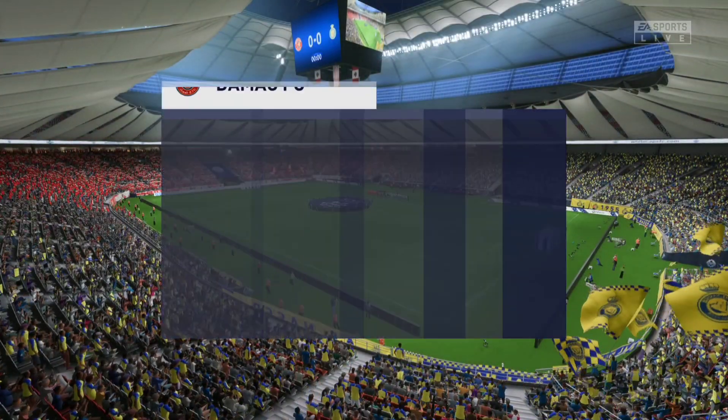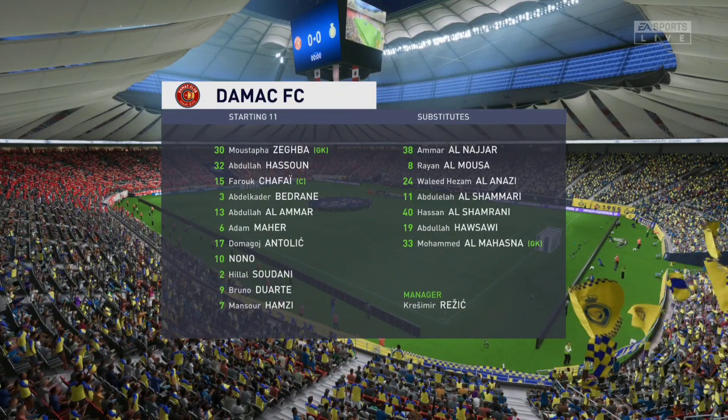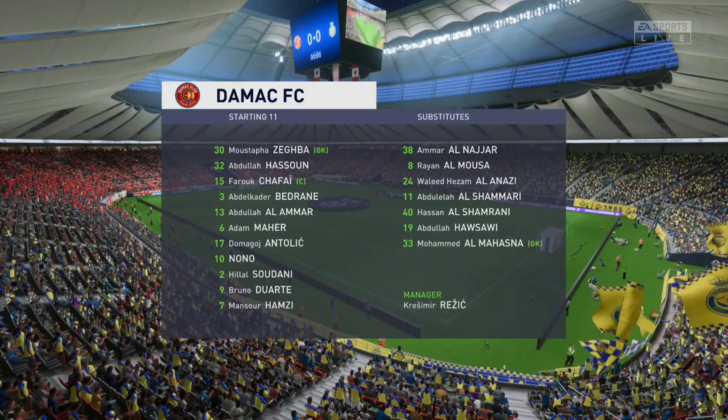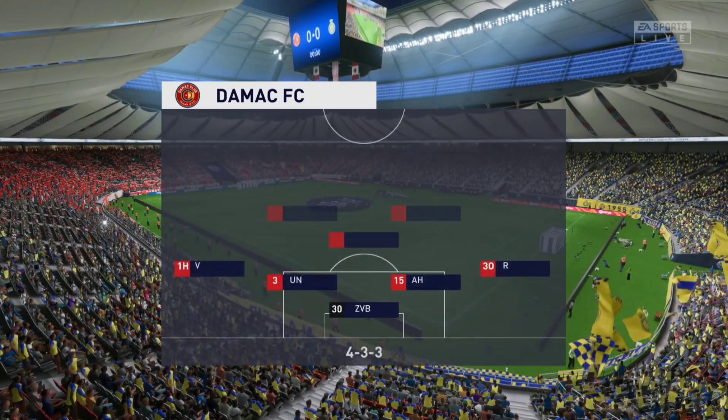A look at the starting 11 today. It's a 4-3-3 formation with a centre-forward and two wingers. So it's important that the midfield players give support to the striker whenever the ball goes wide — they can't allow him to be isolated.